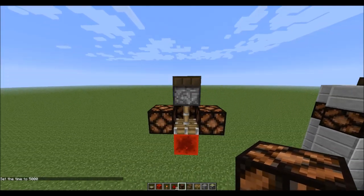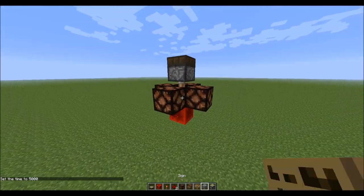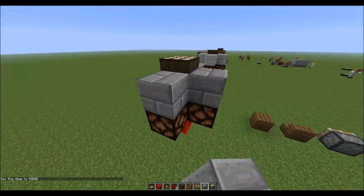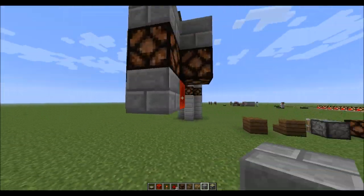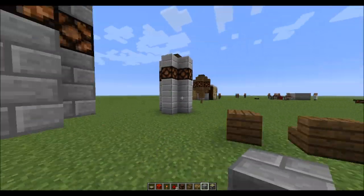At time set 5,000 it pushes the block back out and the lamps are not activated. To conceal the design you can simply place blocks around it and get a little creative — and there you have a beautiful automatic redstone lamp.